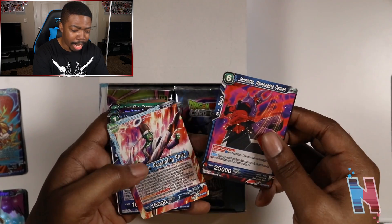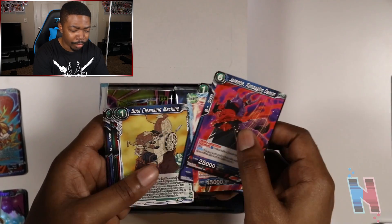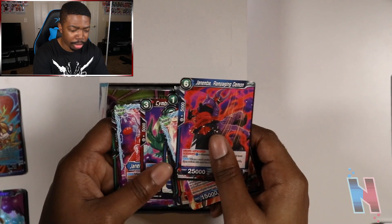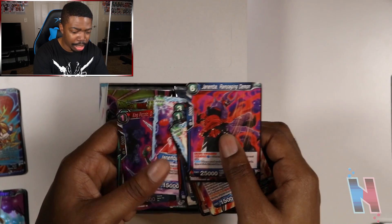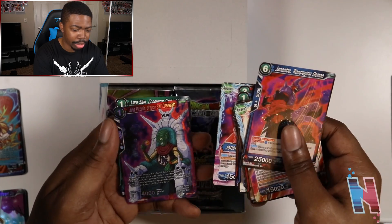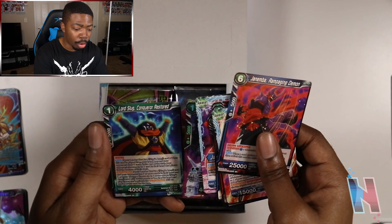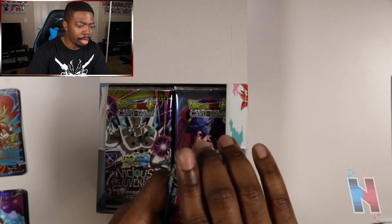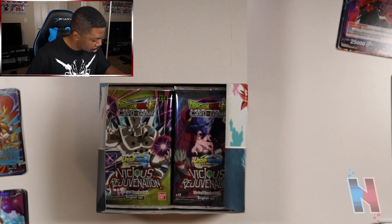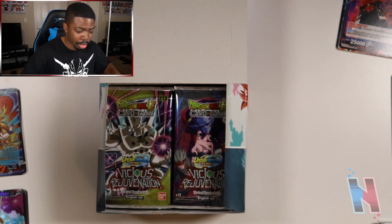Janemba Rampaging Demon, Pycon, Vegeta. I won't say we've had complete despair so far because that Piccolo card we got was actually kind of clean. Janemba Demonic Dynasty, King Piccolo Dragon Ball Obsession — he's looking kind of clean — and Lord Slug Conqueror Restored. I really want to check and see if that Piccolo card was actually part of this list. It is actually not. Unfortunate, but it is what it is. Let's continue.